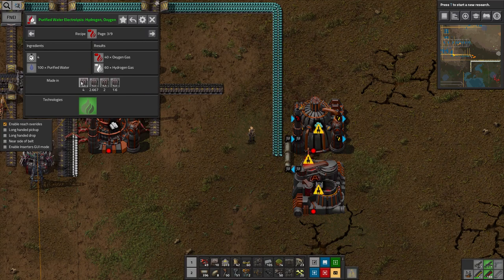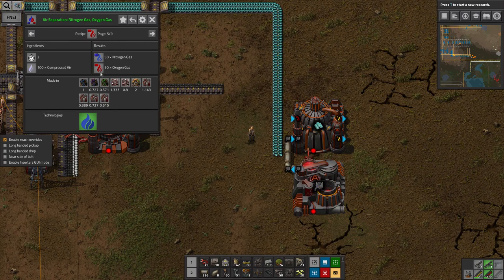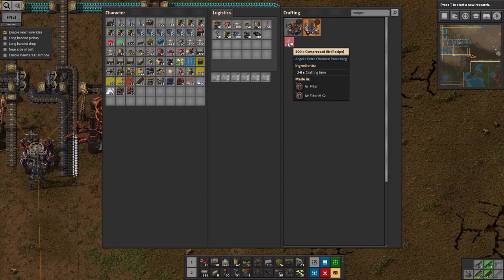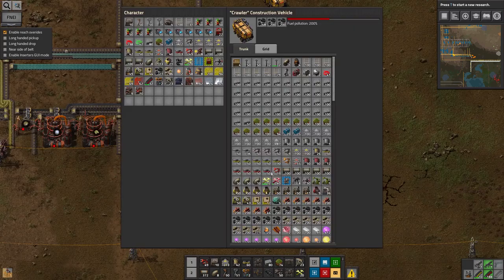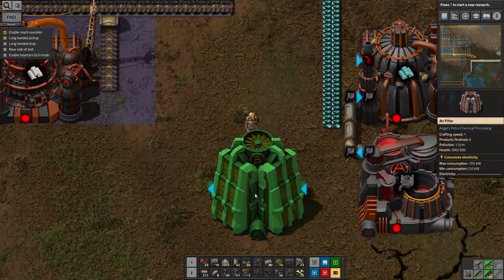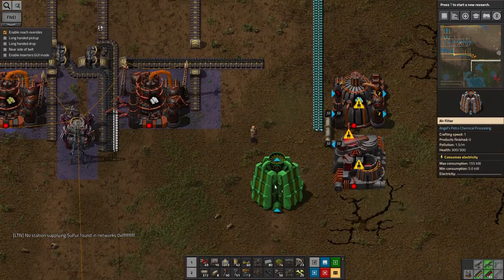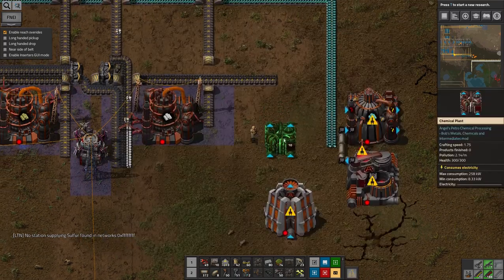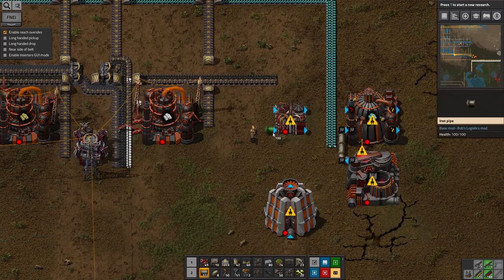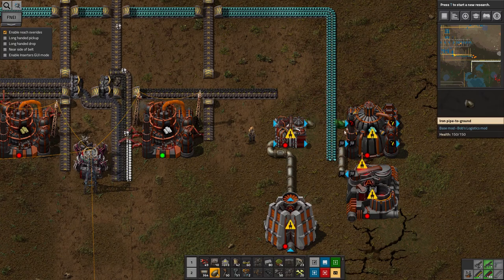The other thing we need on the inputs here is oxygen. We solved this problem earlier — it's relatively easy. You get an air filter, compress air down, and then you split it in a chemical factory. We've done that in a number of other places. I had a quick look through some of the alternative ways of making oxygen, but this is the easiest way and probably the most efficient, at least by time. Energy is relatively easy to produce, so it's not too much of a worry.